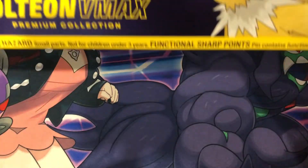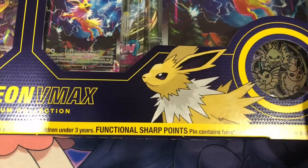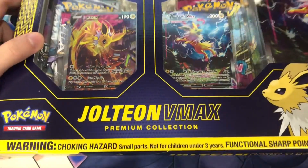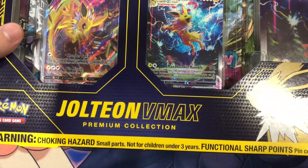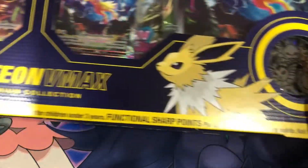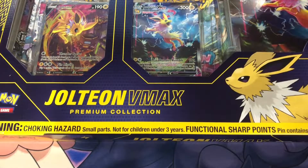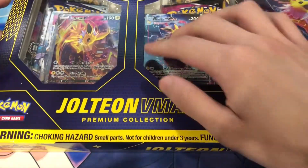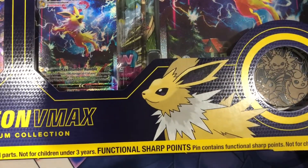Yo, what is up guys? This is Durkin back with another opening. Today we're opening up the Jolteon VMAX box. We did open up one of these in a previous video, but we're opening these just so we can grade them, because I did sell the other two raw. This is going to be sought after — really sought after recently, especially since it has two Eeveelution promo cards. Really, really crazy box here.